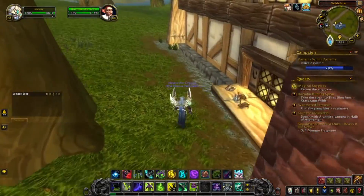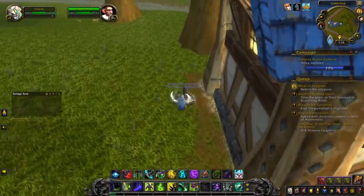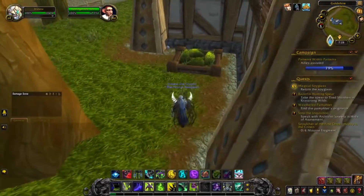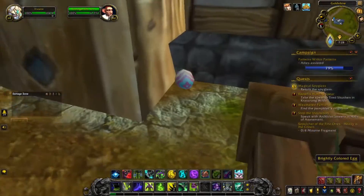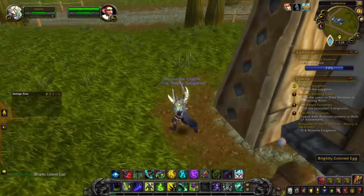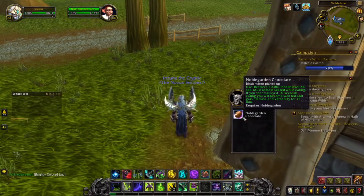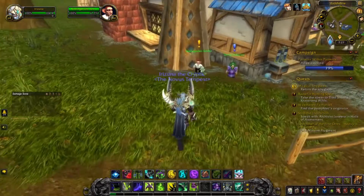Greetings to all you fine folks out there. Recently, it has been brought to my attention that one of the achievements for the Noble Garden meta achievement has changed, so I thought I would give a small update about it. It used to be that you would get the spring robes and use them to plant flowers in the five locations listed in the Desert Rose achievement.